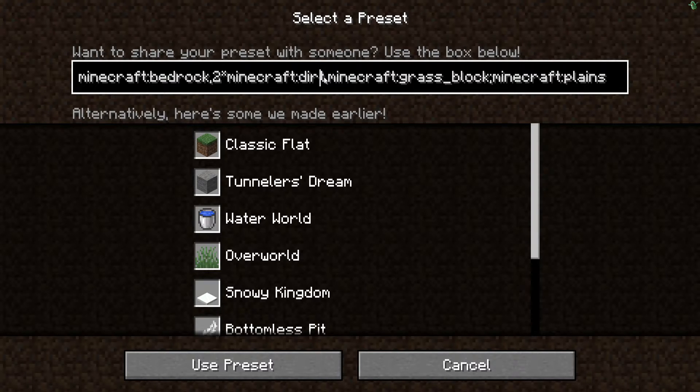This controls how many grass blocks — or whatever blocks — are generated. Whatever you set this to is how many of those blocks you'll get. So let's just set it to like 50.